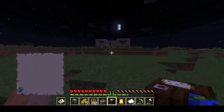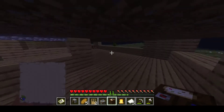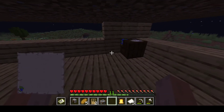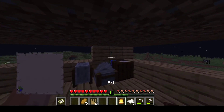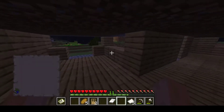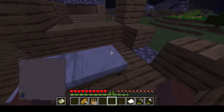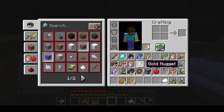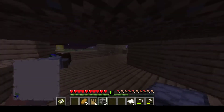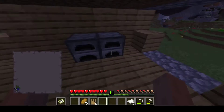And now comes the next most important part of the house: furnishing it. Alright, so we want to make it look nice, so we're going to use this stuff over here. The bed is going to be on this side, right there, so we can see outside. And the furnaces — where should the furnaces go? Over on this wall right here. Let's just build them up.